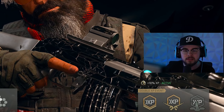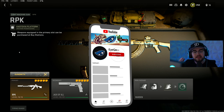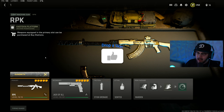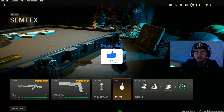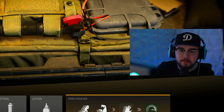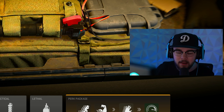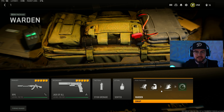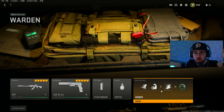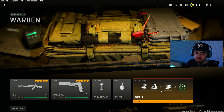Loadout number one: we have the RPK with the Akimbo P890 pistols. I run stuns and Semtex on every single loadout. For my perk package, if I'm running overkill I have Weapon Specialist, but if I have my pistols and want Fast Hands and Double Time I use the Warden package. I grab them separately throughout the game — Weapon Specialist for overkill loadouts, Warden for when I want Fast Hands and Double Time.